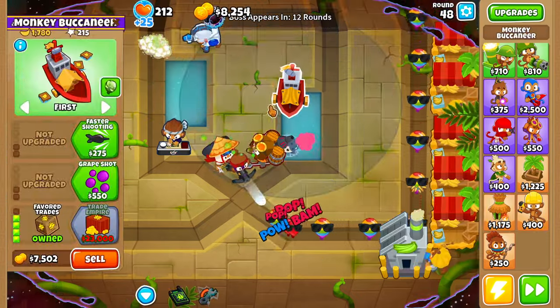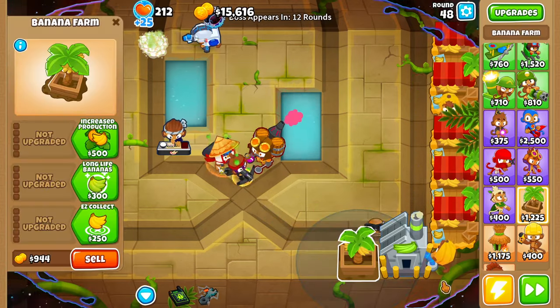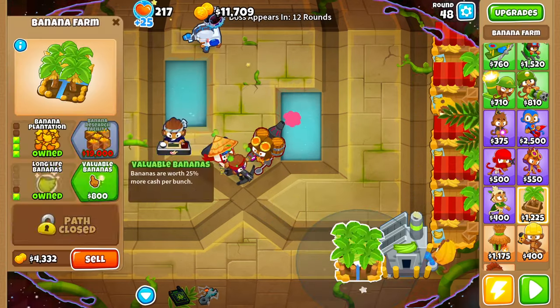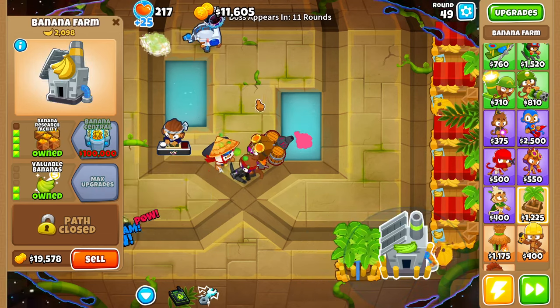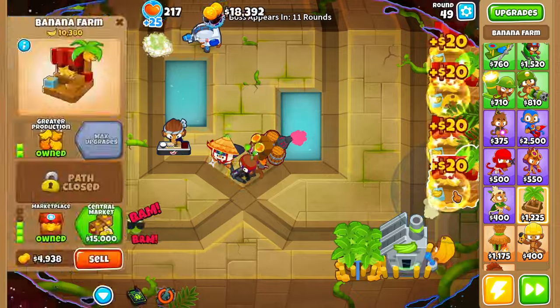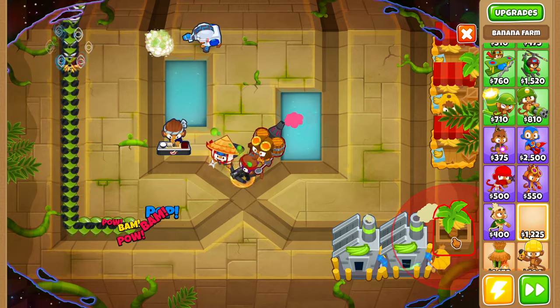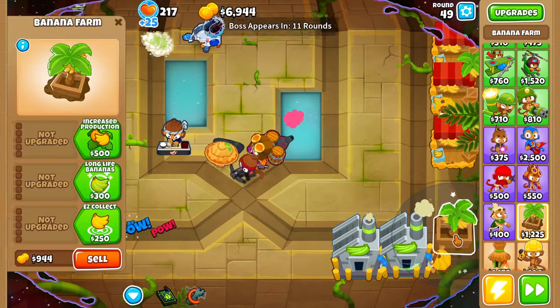We'll sell these two villages as well as our flavor trades and start going for another BRF. What we're going to do with the overclock is overclock this banana farm right here. As soon as we pass ten thousand dollars we'll sell two of our marketplaces to buy a BRF, continuing this process until we've sold all our marketplaces to buy as many BRFs as possible before round 56.